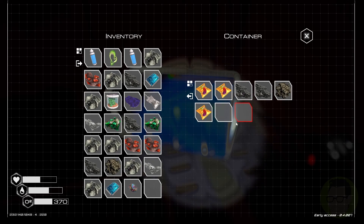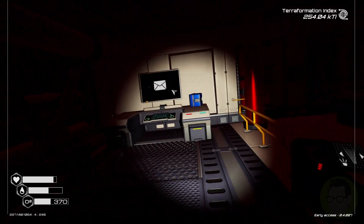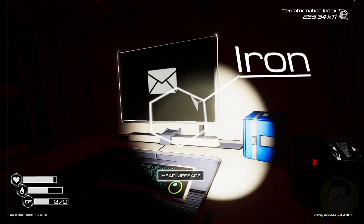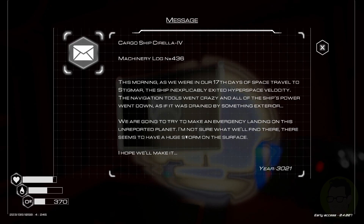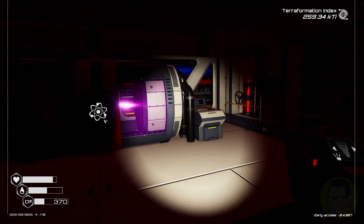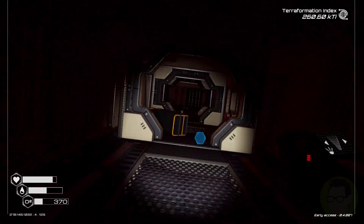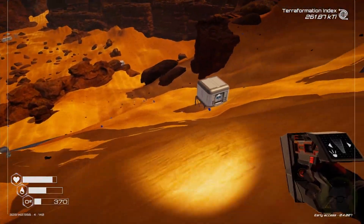I got some more seeds, another blue chip. New blueprint received. Let's read this message: 'This morning we were on our 17th day of space travel to Stigma. The ship inexplicably exited hyperspace velocity, navigation tools went crazy, and all of the ship's power went down as if drained by something exterior. We're going to try to make an emergency landing on this unreported planet.' There seems to have been a huge storm. That sounds like this planet is actually pulling ships in somehow.